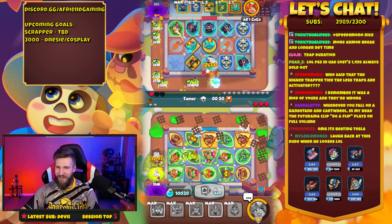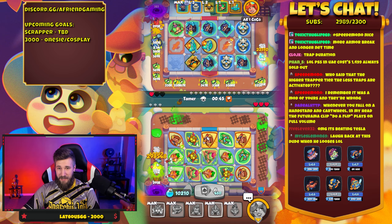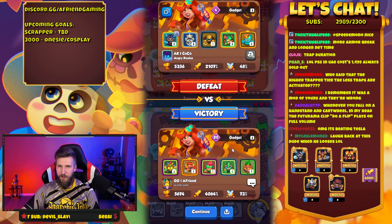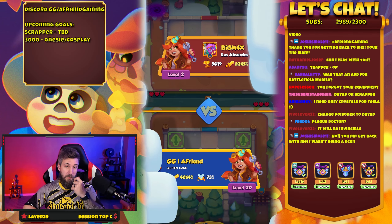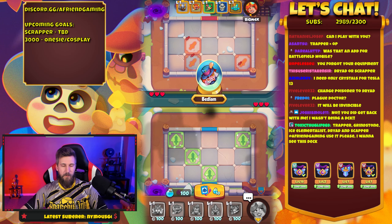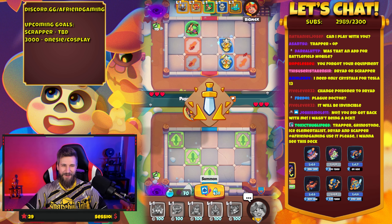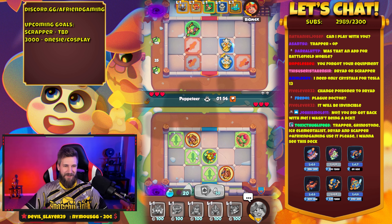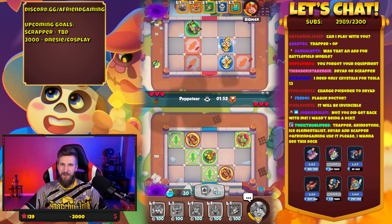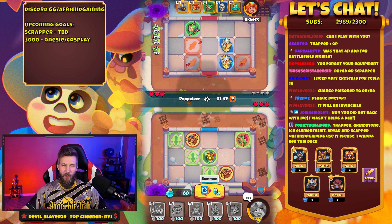Oh, it's beating Tesla! All right, what do we got to do here? I don't love this. How would I fix this board? I'm gonna win but like, how do I fix that board? It's a crazy good game. That was pretty solid — we were still rolling with it. I kind of let the ball drop, sorry about that. Can we take out Inquisitor Trapper with the old Elemental deck?